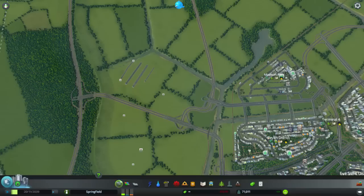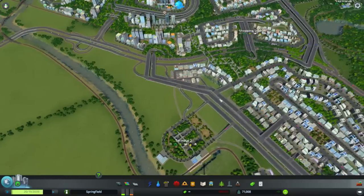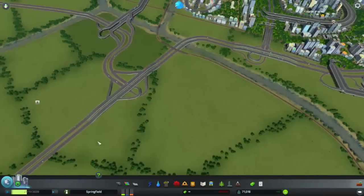Tunnels will be used by cars just like bridges — if it's the shortest way possible, they will go through it. As you can see, this map currently uses bridges, but I could swap those all out with tunnels and it will work exactly the same way.